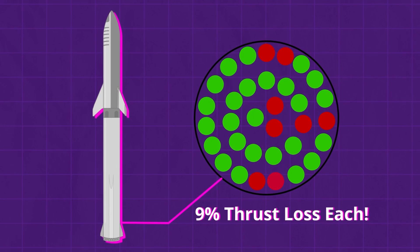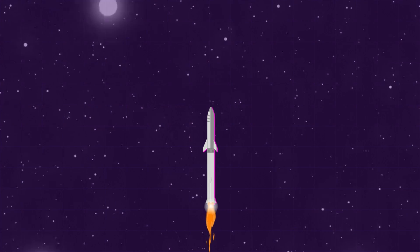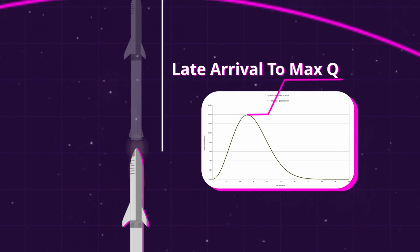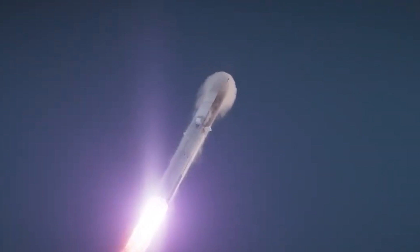Each engine loss is roughly 9% of the total thrust. So the loss of these engines and the HPUs not only accounts for the eventual loss of control suffered by the giant rocket, but also the late arrival to Max-Q — the point at which the vehicle is under the highest mechanical stress due to its speed and environmental resistance. By this point, the vehicle can't keep its nose up, and aerodynamic stress is becoming extreme. We've lost as many as 8 Raptor engines, and there is plenty of visible sputtering and flaring from the super-heavy thrust section.